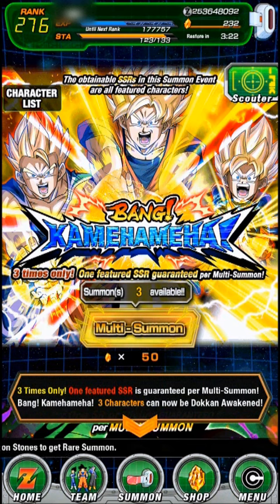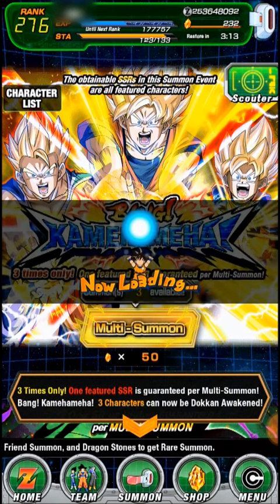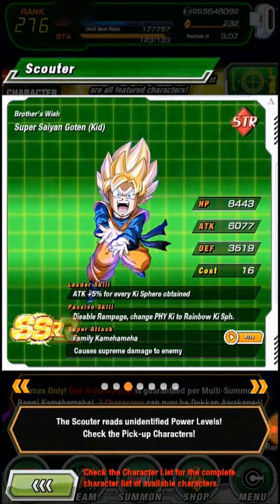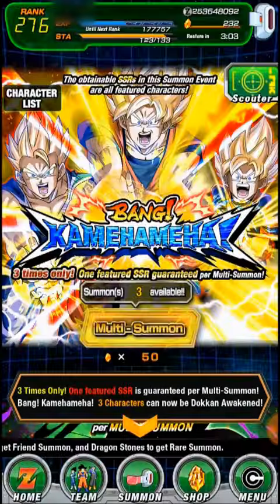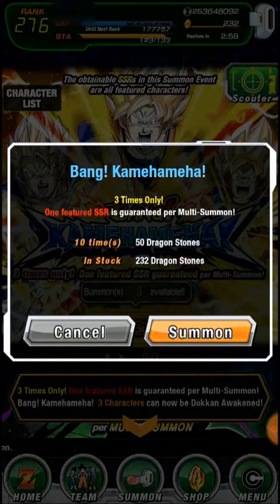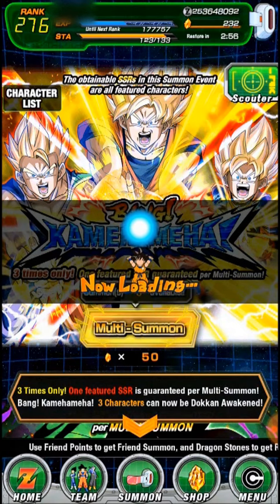Today I'm going to do the Bang Kamehameha Guaranteed SSR Summon. It's believed that you will get one Featured SSR Guaranteed. So we could get Goku, Gohan, or Goten. I'm hoping to get Gohan because I would have Goku and Goten. Let's see what we're going to get.